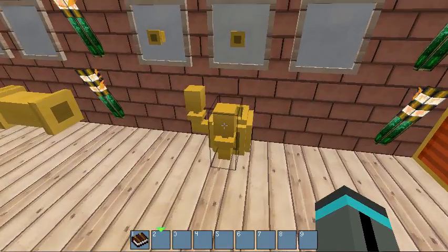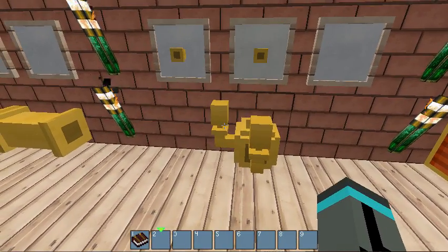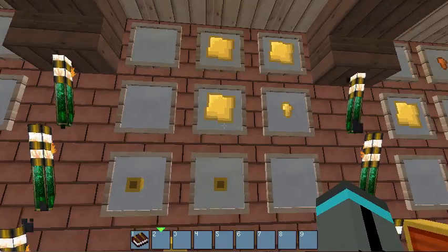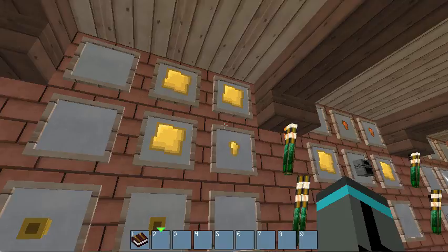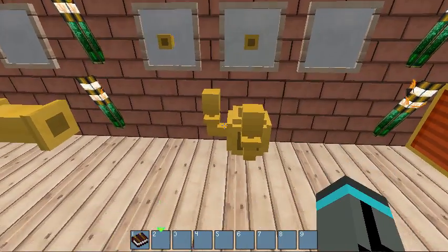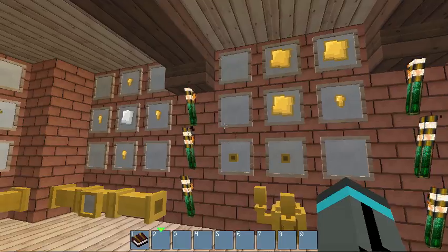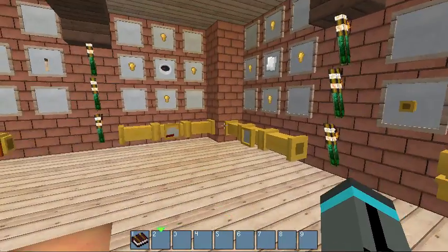One of the new additions in the 0.25 beta is the steam whistle. You craft it with two pipes, three plates, and a nugget to get a little whistle. That takes care of the two safety systems of this setup.